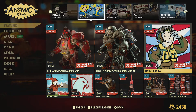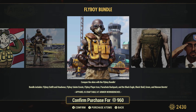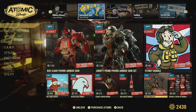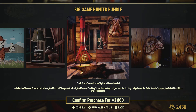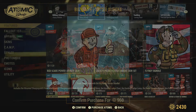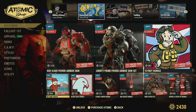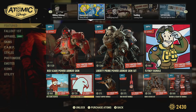We've got the Flyboy bundle down from 1200 to 960. We've got the Big Game Hunter bundle for 960. The Bloody Gold bundle is at 720 down from 1200.